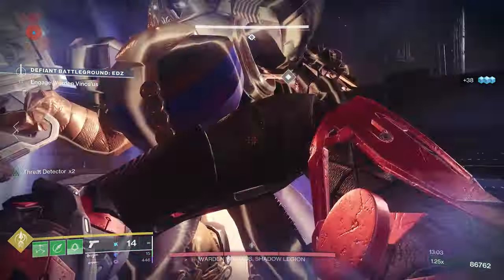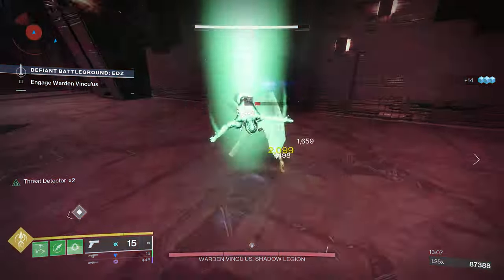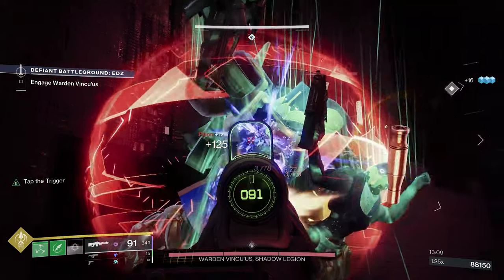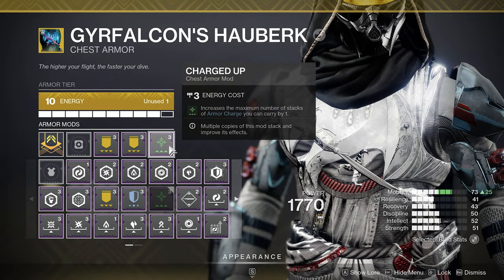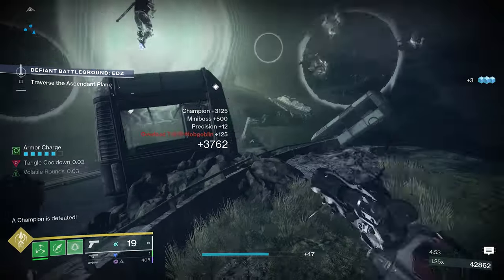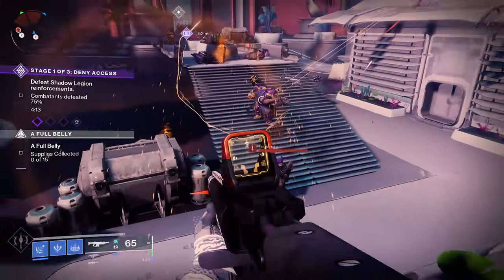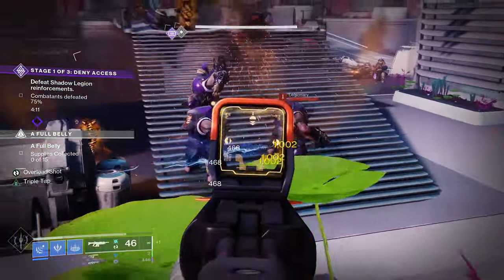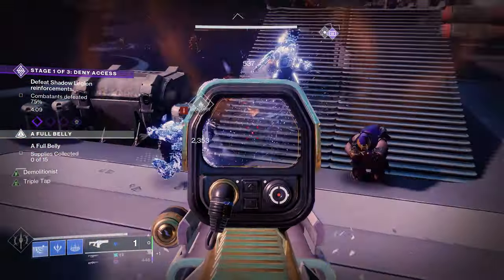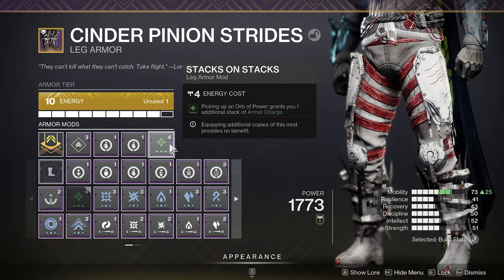White armor mods provide basic benefits such as ammo finders, siphon mods, unflinching, and scavengers. Now let's talk about how to take full advantage of armor mods. If you want to increase the number of armor charge stacks you can hold, choose the mod Charged Up — it lets you hold one extra armor charge, and you can use another copy to hold yet one more.